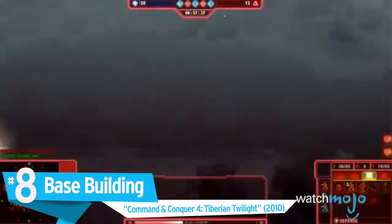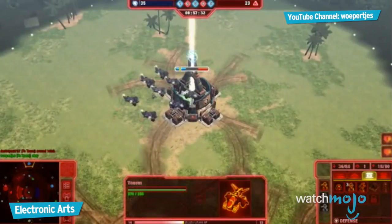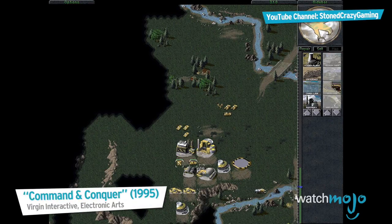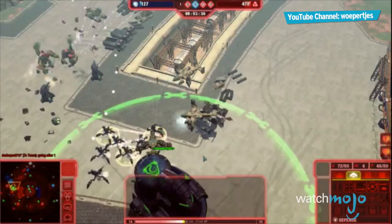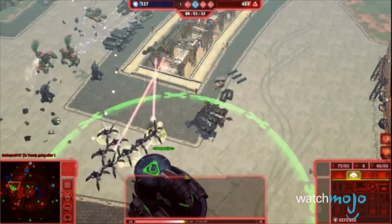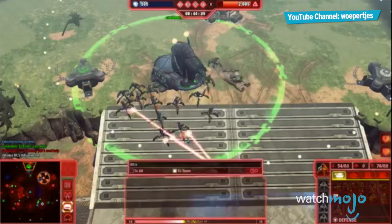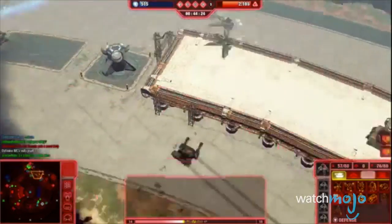Number 8: Base Building, Command & Conquer 4: Tiberium Twilight. In nearly every RTS since the dawn of the genre, one of the core elements has been setting up your base of operations before building your army and expanding upon it as the match progresses. While we could spend all day listing the things that are wrong with Command & Conquer 4, it's the removal of base building that upset us the most. It was the fact that base building had been in this series since its debut that frustrated us the most. Removing too many features for a sequel isn't always the right thing to do. Maybe EA will learn its lesson. Or not.